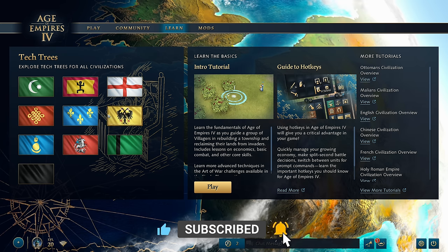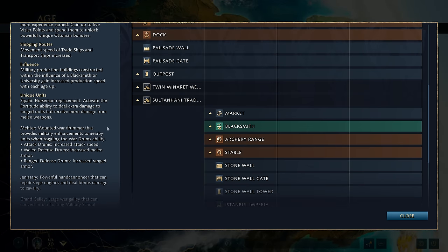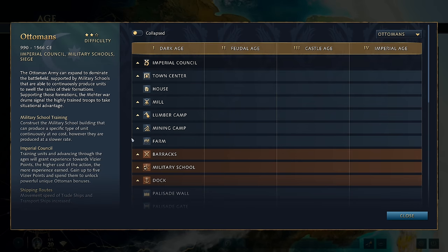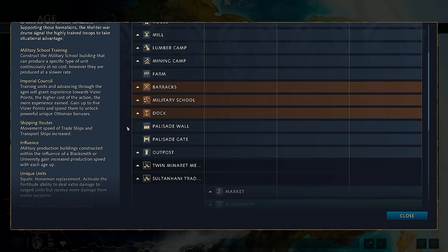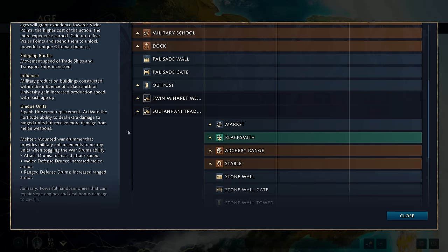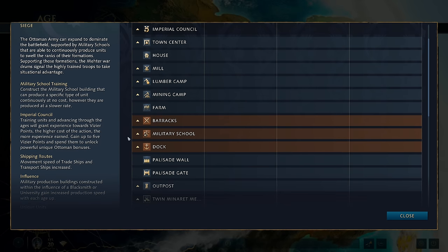I'm going to assume that you've already jumped into the game, had a look at the tech tree, that you're familiar with it and know what each of the different things does, and that you've got familiarity with the Imperial Council. This civilization is available for you for free as of today, so go jump in, play it, have an explore, and then come back and we can have a good chat.